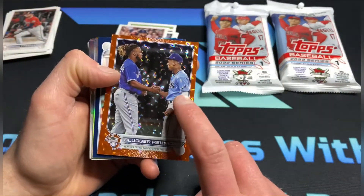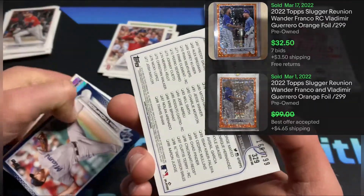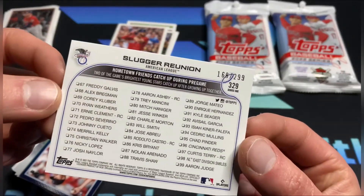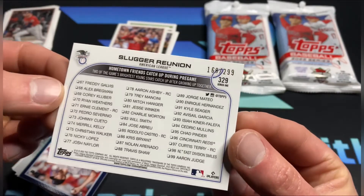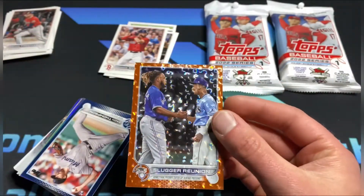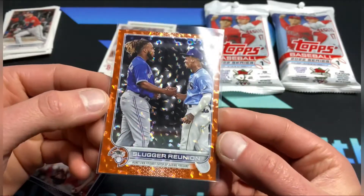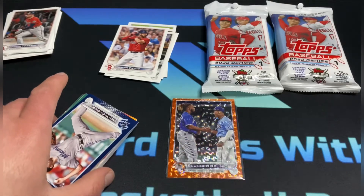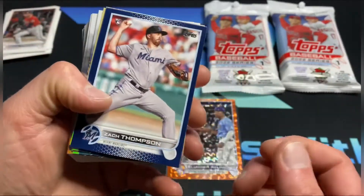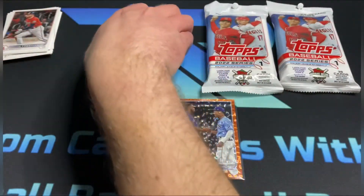So we've got an orange icy parallel coming up. That's Freddie Freeman and I believe that is Wander Franco — Slugger Reunion, numbered 168 out of 299. That's a nice hit. It's an orange icy parallel — not sure on the technical term — but Slugger Reunion is a sweet one: you get Vladdie and Wander. And then a Zach Thompson royal blue, which is the exclusive.